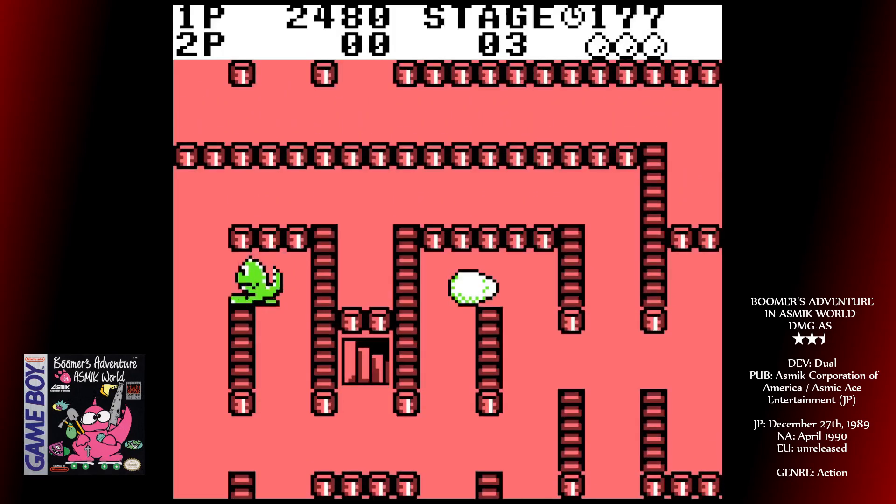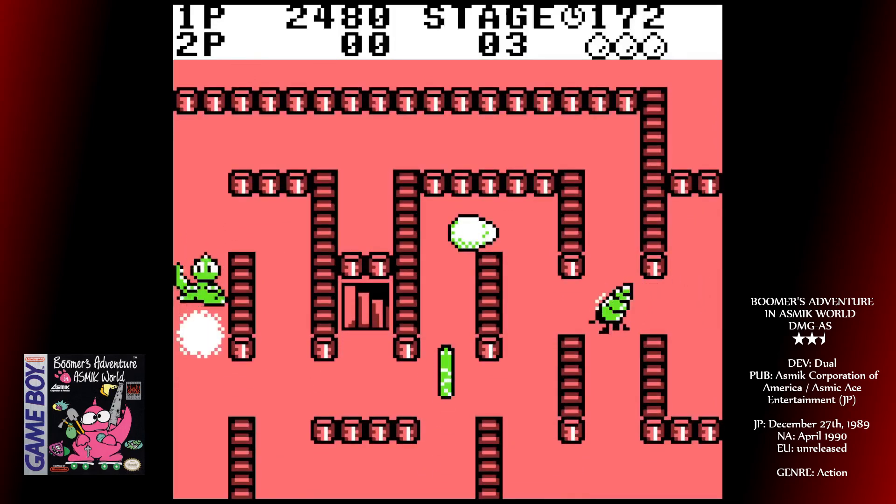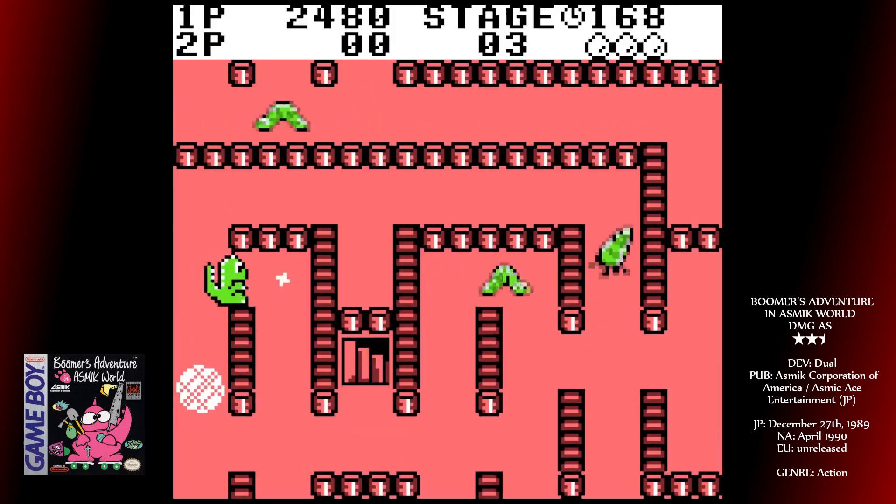If you see eggs, get them, because they're one-ups. If you can remember where the key is, it makes the level much easier. The location doesn't ever change, which means you should only really ever lose one life per level.